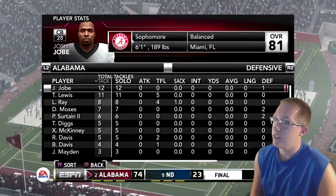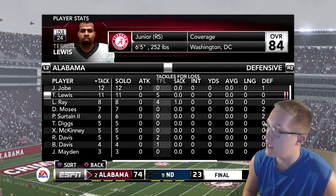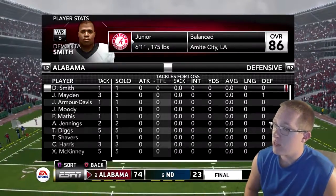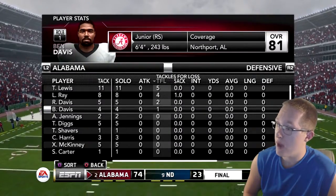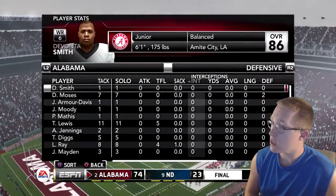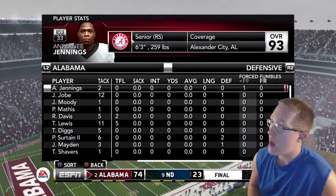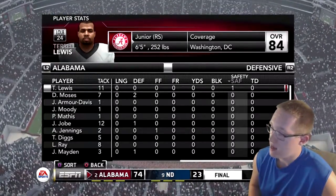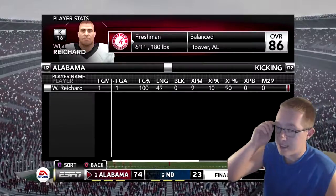Alabama's defensive stats sorted by tackles: Josh Jobe the corner had 12 tackles, Terrell Lewis had 11 tackles and 5 TFLs, LeBrian Ray had 8 tackles, 4 TFLs, and a sack. In TFLs: Lewis led with 5, Ray with 4, Raekwon Davis with 2, and Ben Davis with 1. The only sack went to LeBrian Ray. Afrini Jennings forced a fumble but didn't recover. Terrell Lewis got a safety.